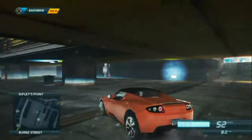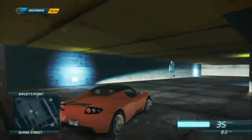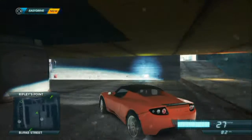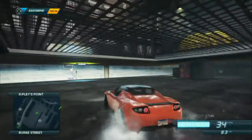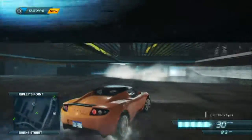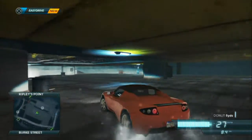First up, we have the Tesla Roadster. This does feature on some other games, but I thought I'd put this one in here because it's an electric car and it's probably the only cool electric car there's ever been. I'm messing about here in some underground area and it's pretty damn good at doing drifts. Every car needs speeders, but it's good to see an electric car represented in less serious games.